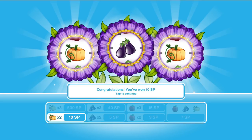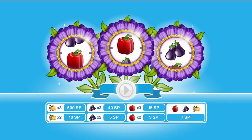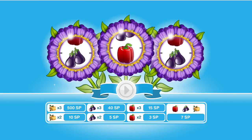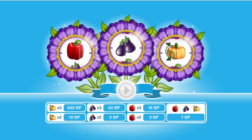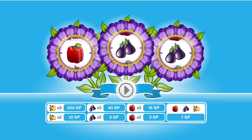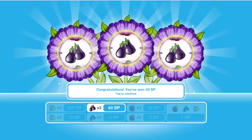A pumpkin — 10 SP, lots of excitement there. One of everything, 7 SP. And we've got a jackpot — not the main jackpot, but we've got 3 peppers, 15 SP. Cool. And again, 15 SP. Oh, look at that — 40 SP! Nice. That's the best we've had so far.